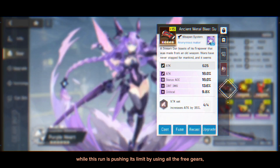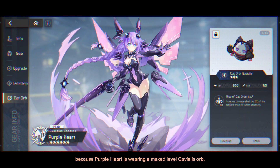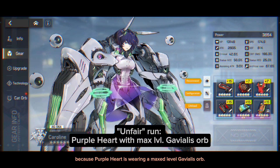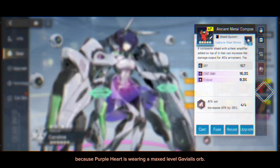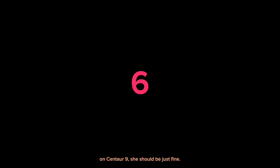While this run is pushing its limit by using all the free gears, the run itself isn't that fair, because Purple Heart is wearing a max level Gavialis Orb. But hey, this is Centaur 11. On Centaur 9, she should be just fine.